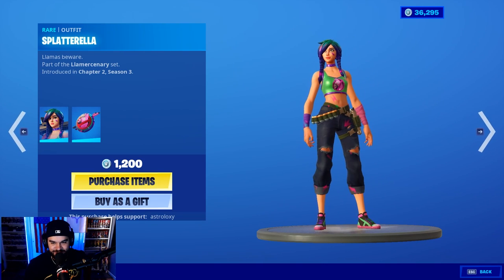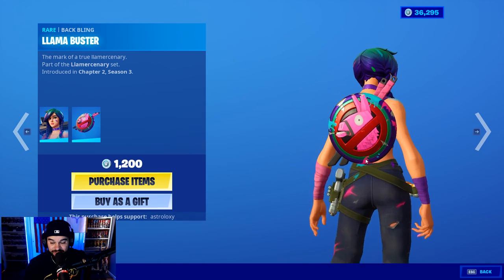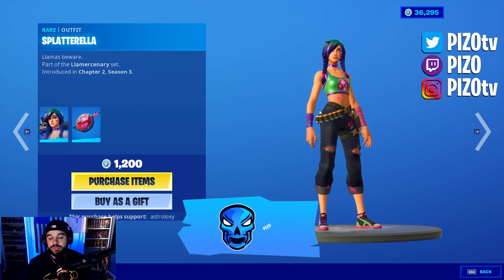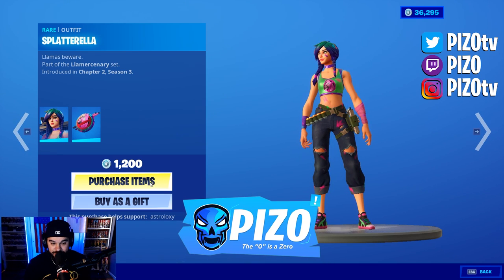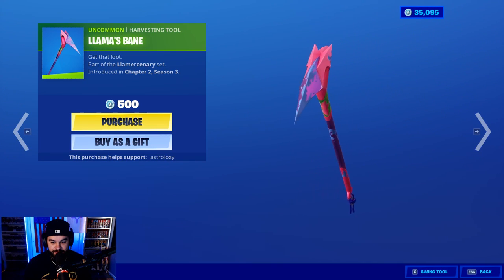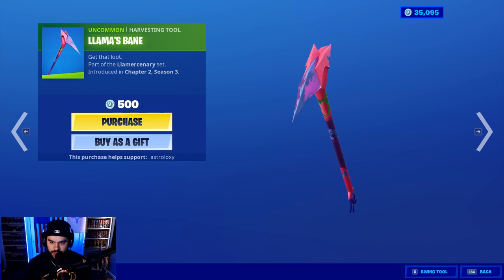Them shoes are dope, the shoes are dope. The back bling is the Llama Buster. She's not a fan of llamas. If you guys like to use me as your supporter creator, that is piz zero — P-I-Z with a zero. Llama's Bane — it's a very aggressive shape, I like that.